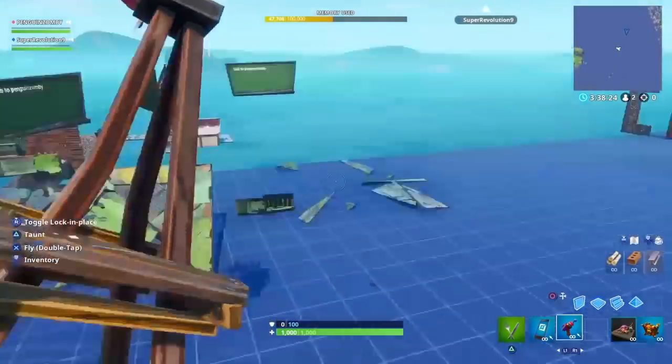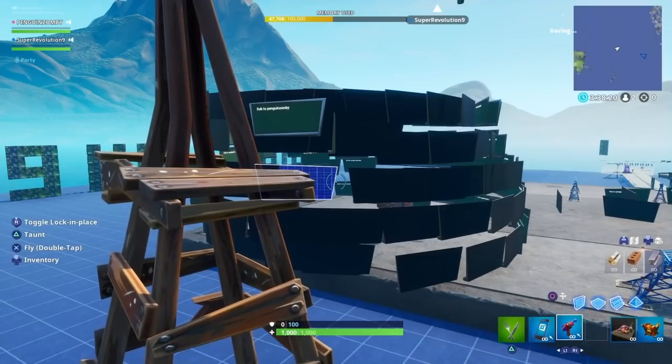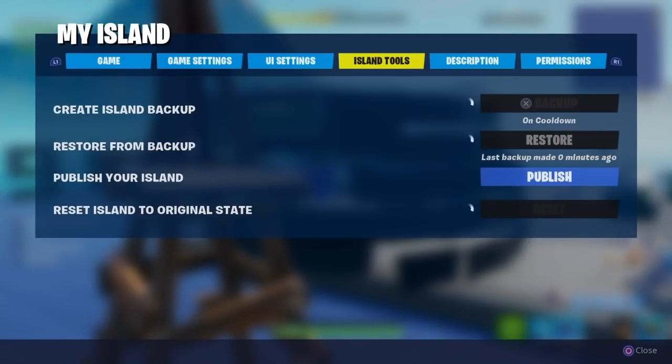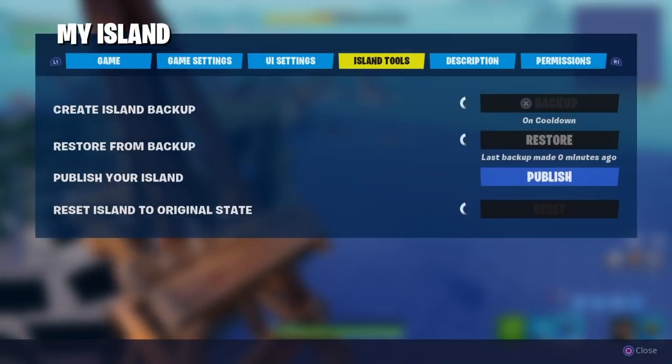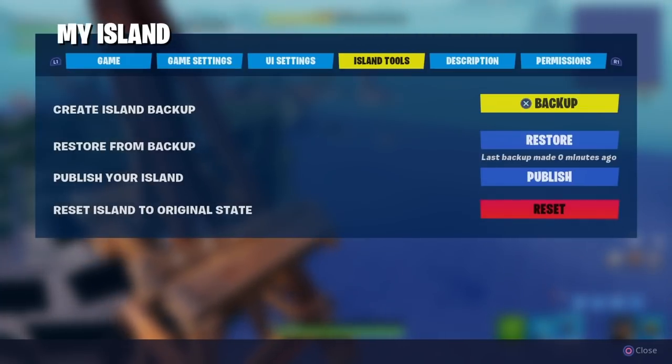Now once you get to this point, all you're going to want to do is go to your Island Tools and then click Backup. This part will take a while, so you just want to hover over it until it's done. All right, so it just finished.